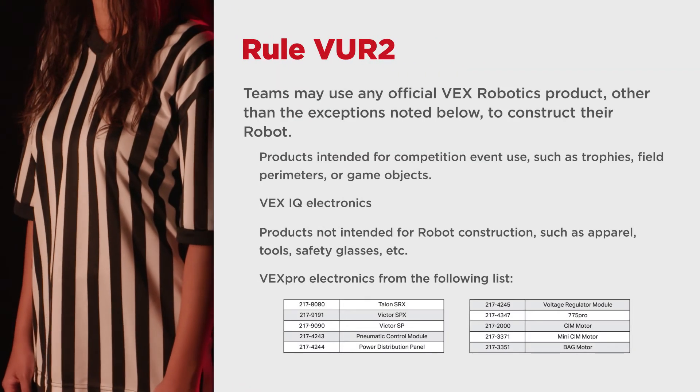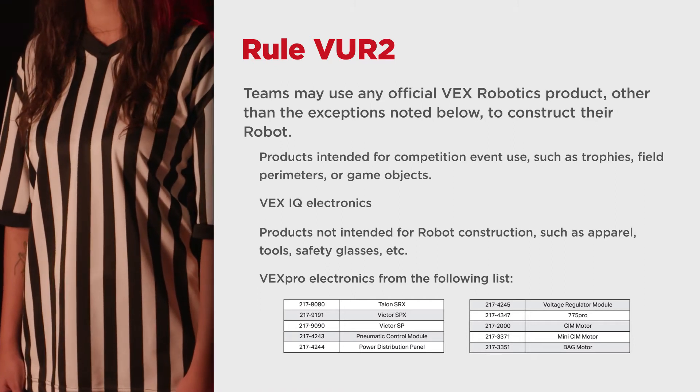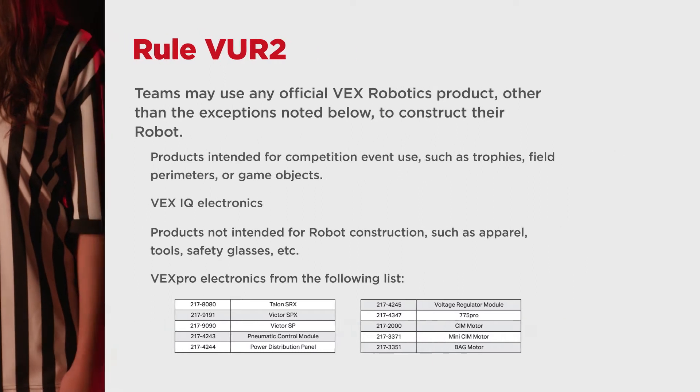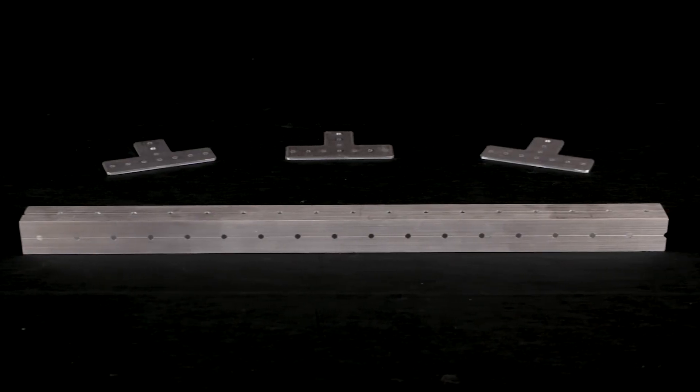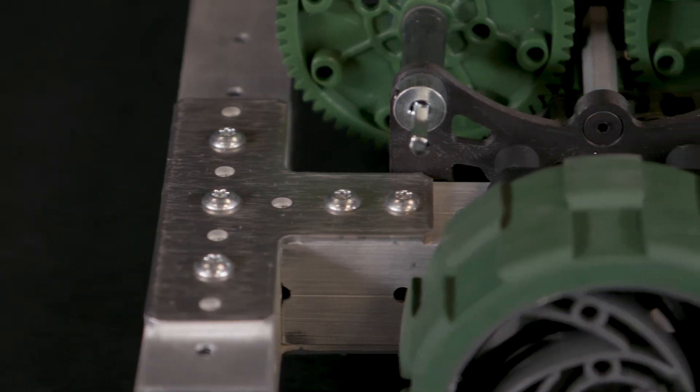And finally, the most significant difference between VEX U teams and their VRC counterparts: VU-R2 and VU-R3. VU-R2 states that teams may use any official VEX Robotics product, other than the exceptions noted below, to construct their robot. The most common implication of this rule will be the inclusion of VEX Pro components into VEX U robots. The VEX Pro product line includes a vast array of wheels, gearboxes, and hardware that VEX U teams may find interesting. The VersaFrame system will be especially useful for teams who wish to use the new array of aluminum stock and gussets for robot construction. Referees and inspectors may need to familiarize themselves with the product line before arriving at the competition.